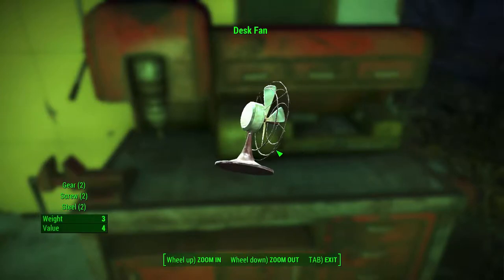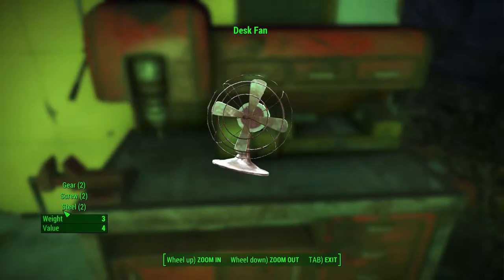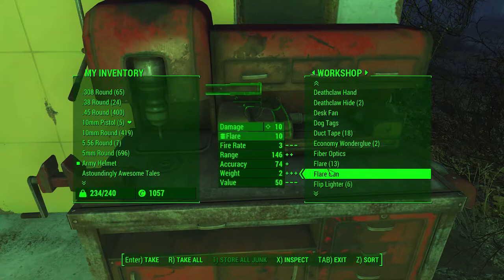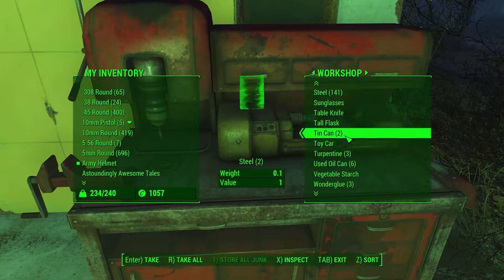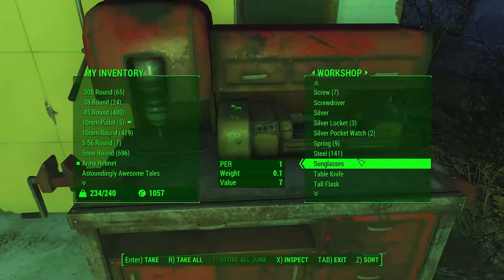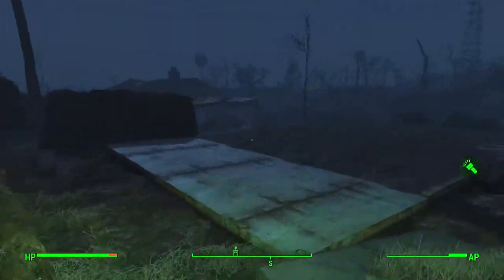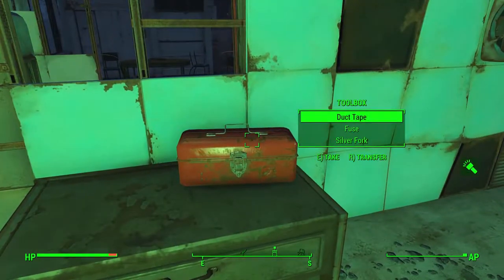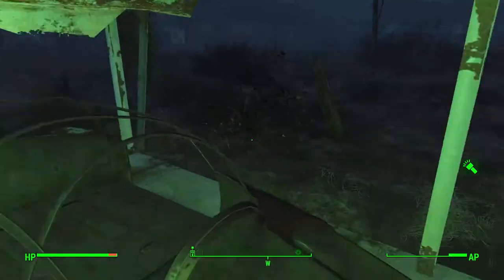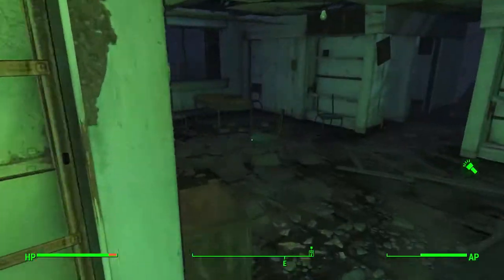And number 1: Desk Fans and Telephones. Last but not least in my number 1 spot are Telephones and Desk Fans. Even though both of these items are fairly heavy, they both have a decent amount of materials needed for base building and crafting. The Desk Fan has 2 gears, 2 screws and 2 steel with a weight of 3. The main thing we're after here are the screws as they are pretty hard to come by and are needed in most weapon crafting recipes. Desk fans can typically be found in offices and pre-war ruins. The Telephone has 2 circuitry, 1 copper and 2 fiberglass with a weight of 3. All of these materials are semi-rare and are needed in base building and armor crafting. Like the Desk Fan, you can find a Telephone on desks in homes and in pre-war ruins.